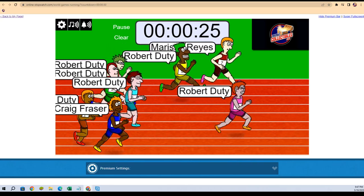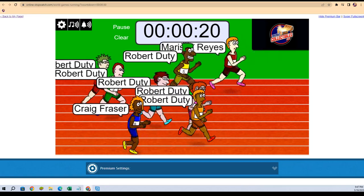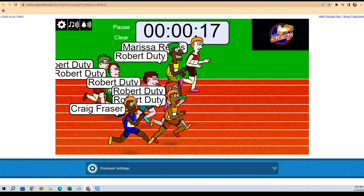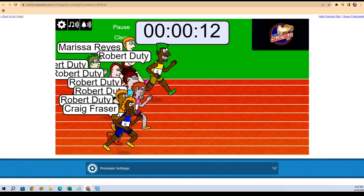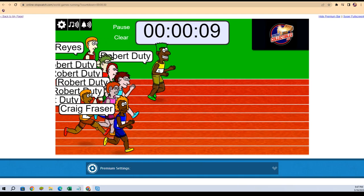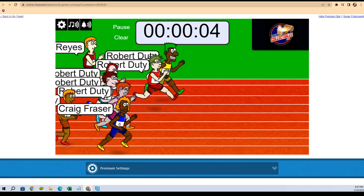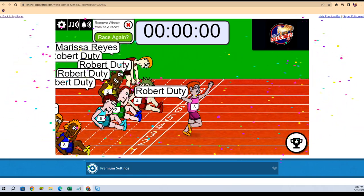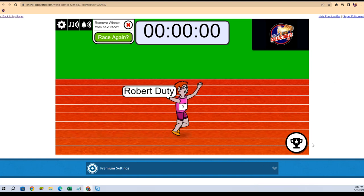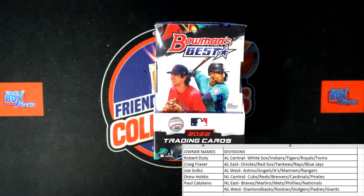Look for one lucky winner — going to get the National League West division. Robert D. coming from the back in the orange, watch out for Craig at the bottom, and Marissa is at the top. Robert D. in the red is coming up with five seconds left — here comes Robert D. in the red, he's coming, he's coming — Robert D. in the purple got it! Look at that, man!